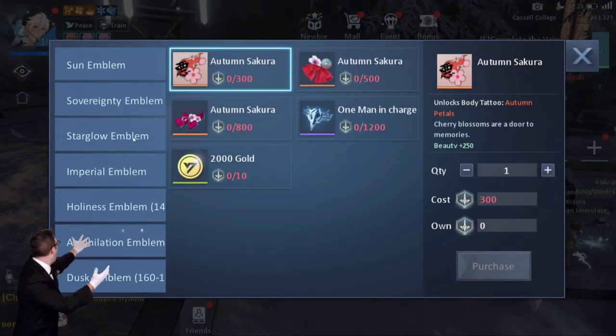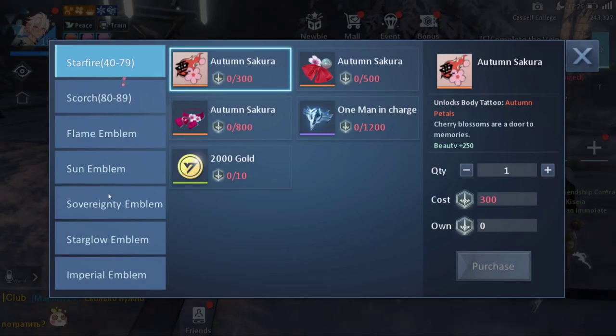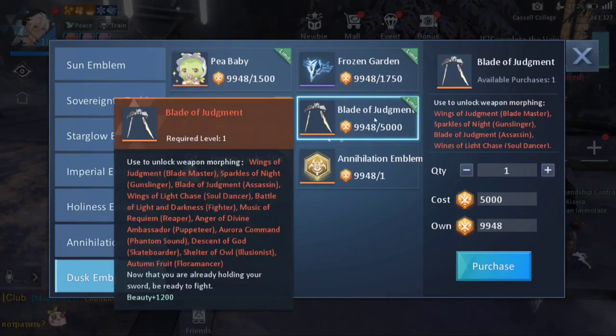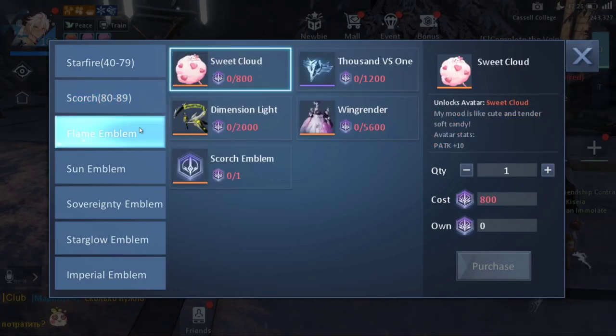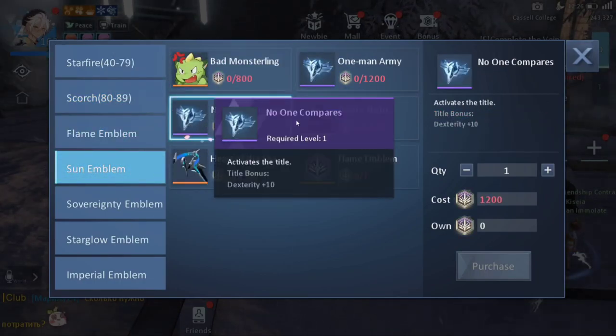You can exchange these emblems for clothing, all the way from level 40s up to the highest level in the game. Almost everyone goes for clothing as usual, because these titles only give 600 HP - what the heck is that? And this one gives 1200 HP, so those all suck.